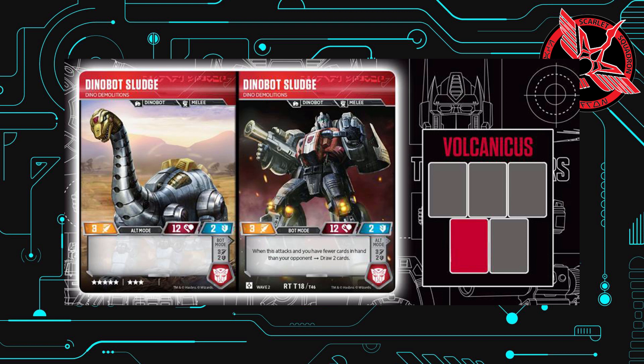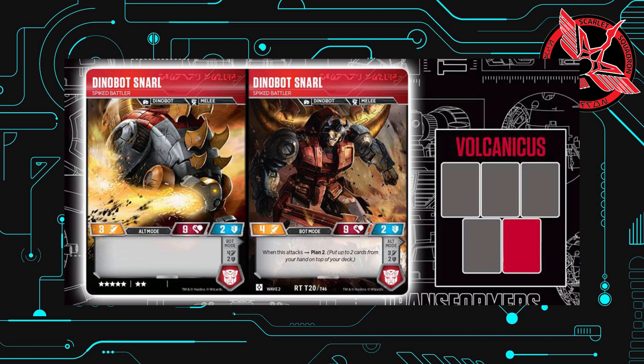And finally, we have Snarl at 7 stars. Same stats on both sides at 4, 9, and 2. The effect is in bot mode, like all other combiner Dinobots. And that effect states: when this attacks, plan 2 — that is, put up to 2 cards from your hand on top of your deck. So it allows you to use a new planning mechanic to plan for the future.